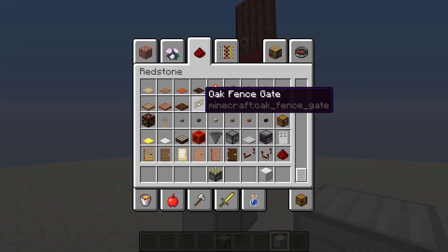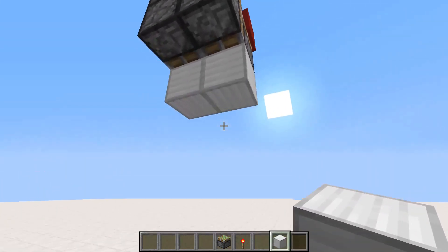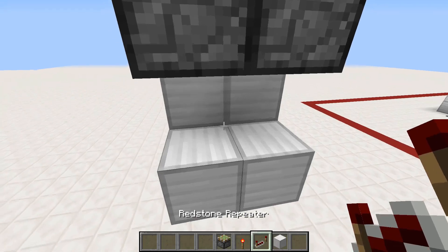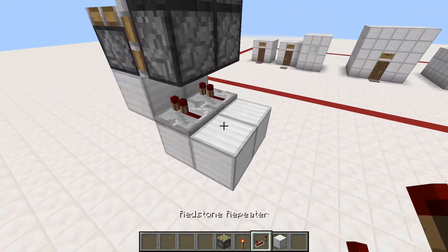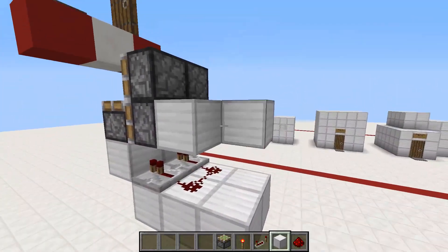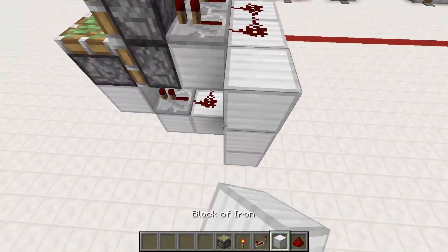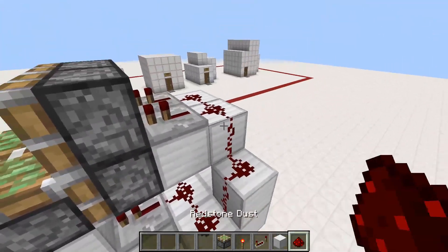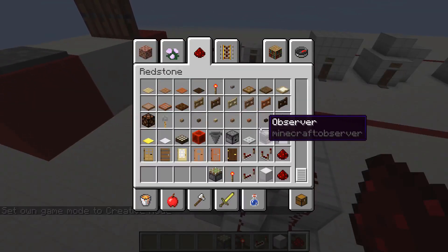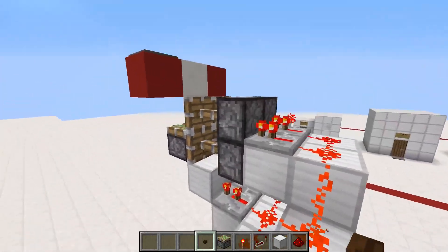For the redstone, come here and place two blocks beneath these pistons, put a redstone torch here. Then get a block, go one block down, put two blocks going into these blocks. Take two repeaters and put them like so, then come out and put some redstone dust there. Take some blocks there and put a few repeaters with redstone dust on them as well. Connect both of these up, make sure they are at the same time, set these on two ticks. Let's try this out with a button - the trapdoor works just fine.